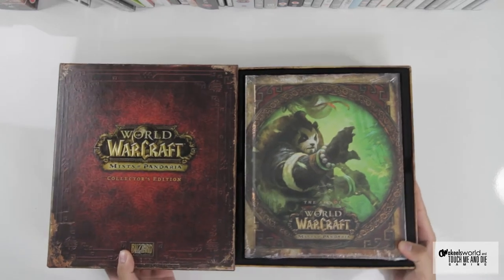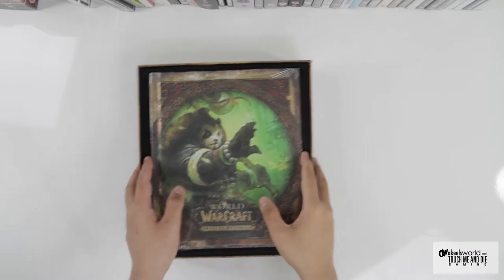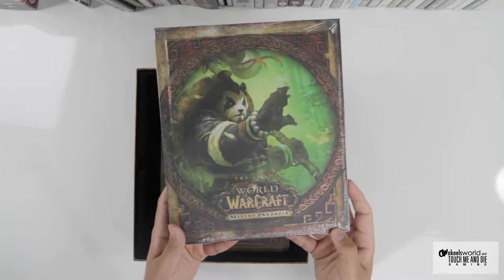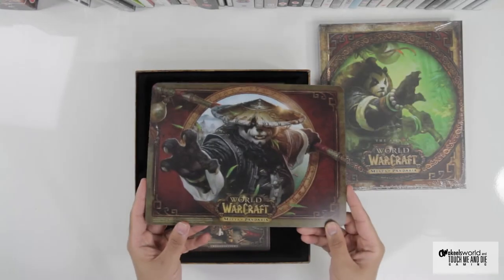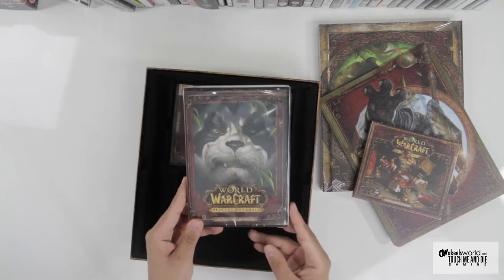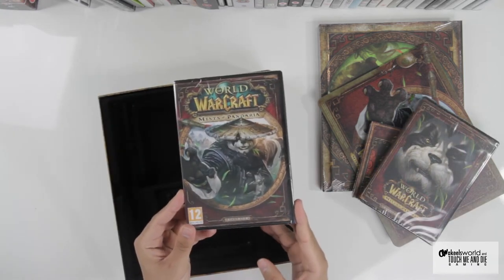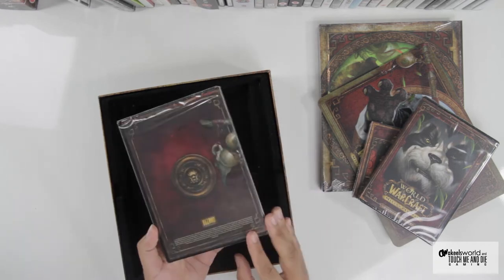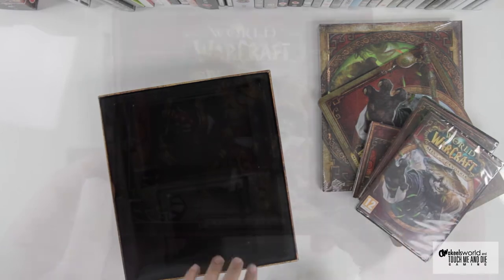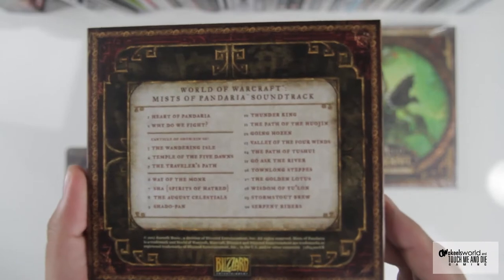I'm going to open this game up and side by side you can see the art book, which is just beautiful. I'm going to go into detail on exactly the contents you get. You get the art book, which comes with all of the Collector's Edition series. You get a mouse mat, the soundtrack of the game, the behind-the-scenes DVD, and last but not least you also get the game itself.